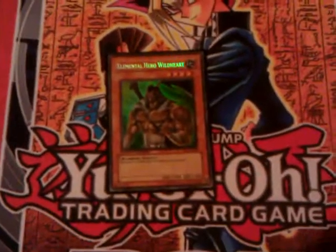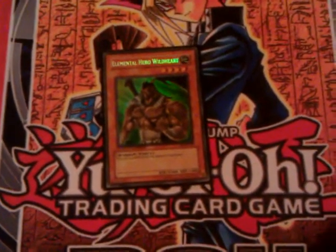Next is one Elemental Hero Wildheart. I really like Wildheart in here. It's a Mask Change target because it's Earth. Also, you don't have to worry about Torrential wiping your field or getting Bottomless Trap Hole'd, because it's not affected by trap cards. It's pretty great when you normal summon it and they have a full field, and you Torrential and wipe out everything but him. It's good in Masked Heroes.